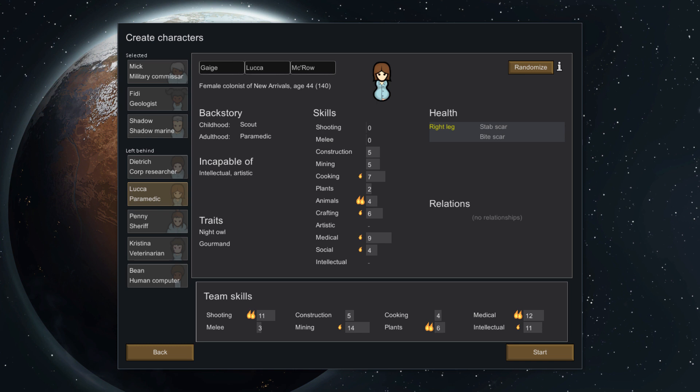Last, you need to choose your starting characters. You choose from a set of eight; in the crash-landed start, you pick three. Characters have randomly generated stats. On the left, you can see backstory, the activities a character is incapable of, and their traits.